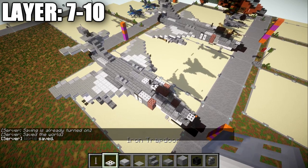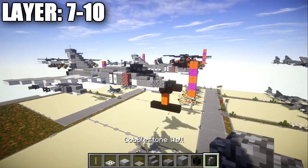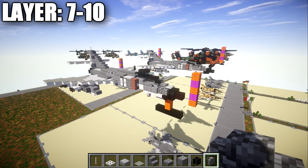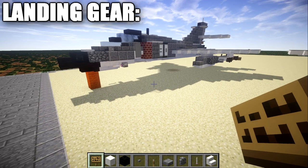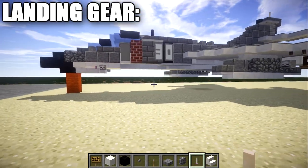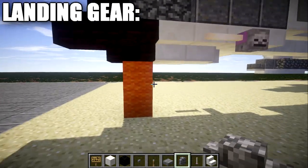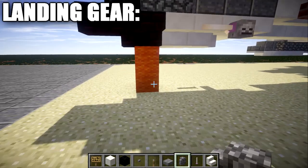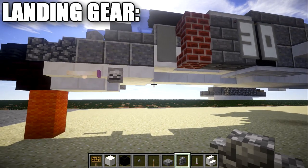That wraps up the in-flight version of the Dassault Breguet Super Étendard. One thing I changed on the landed version was swapping the skeleton skull for a wither skeleton skull on the tail, which looks a bit better. If you're interested in building the landed version, we'll now modify the design to work with the ground. Make sure you have two blocks of space from the front nose to ground level — if it's off by even one block, the landing gear won't fit correctly.